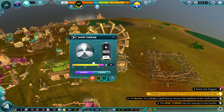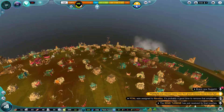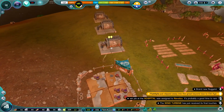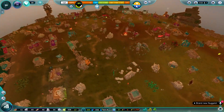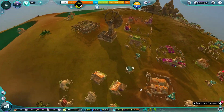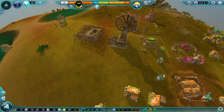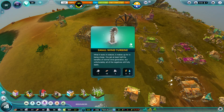It's producing power right now. I'm not sure how it's going to transfer to the batteries over here - oh wait, it is! It's actually working, the batteries are filling up with electric power. I should build more batteries on different sides of the world. I'm also going to build small wind turbines to show you guys what they look like because I got them too.